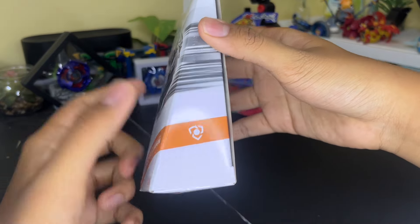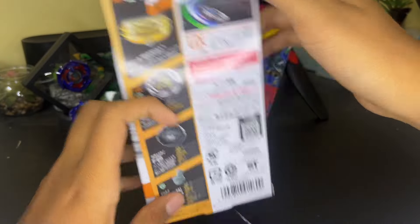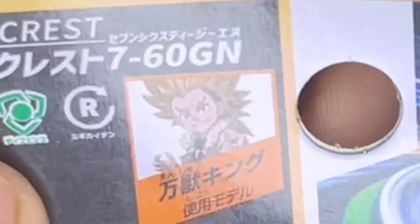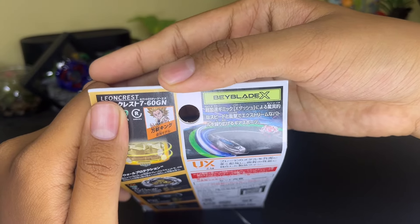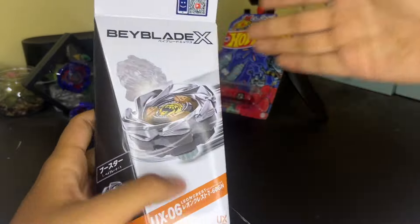We have the code for the app, the defense type logo, all the parts, and the gimmick - I believe it's called Wall Protection, so cool! We have the character Manju himself, the user, the owner of this beyblade. Manju actually looks way better than the original render, I'm not gonna lie. Alright, without further ado, let's open this box - let's go!